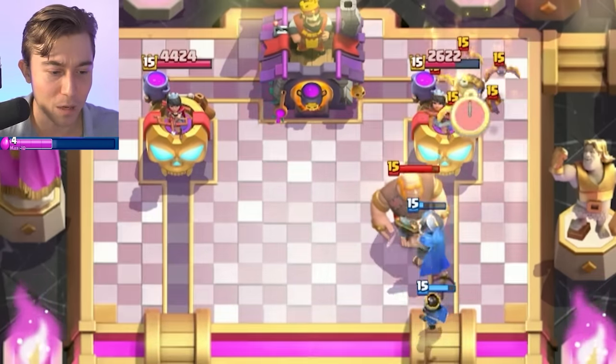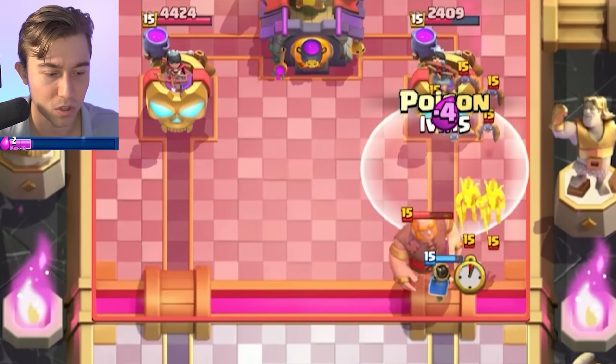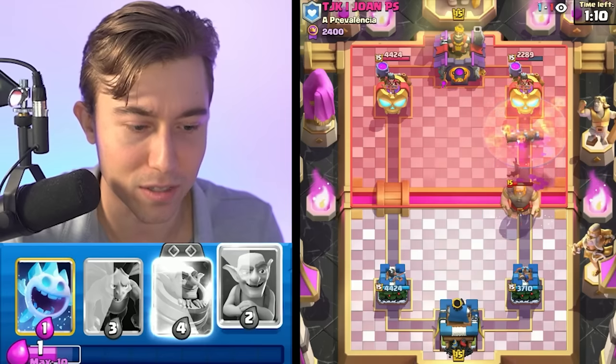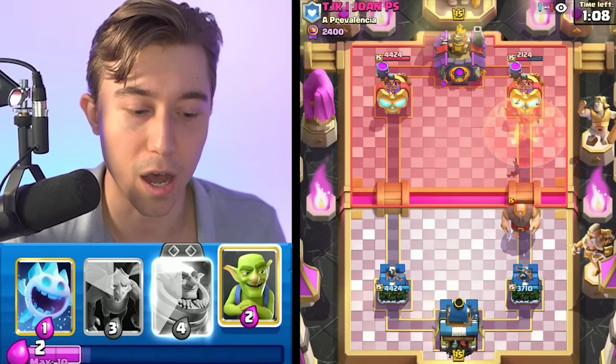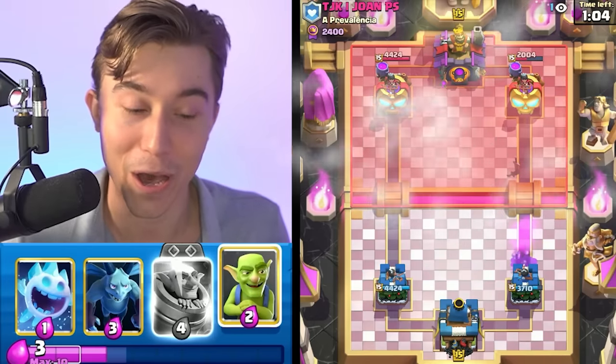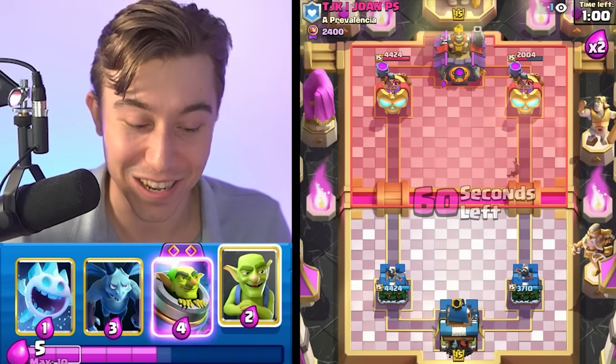I could poison on the bats, but if we do, he could just Giant Graveyard me. We're going to Log the Giant's dead — wait, that worked out so well. I'm going to say it was calculated even though I had no faith in that play. I was like, if one bat survives and gets behind the Giant, then I'm going to take a ton of damage.